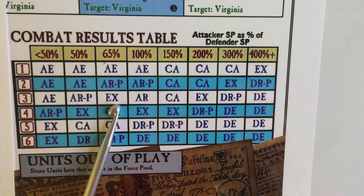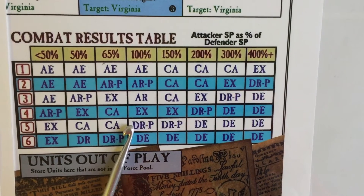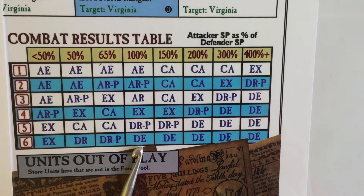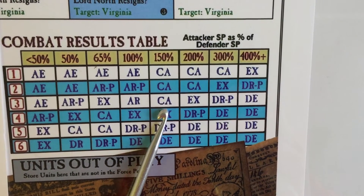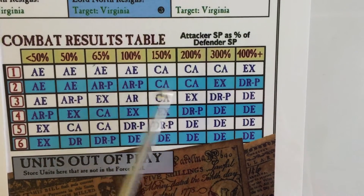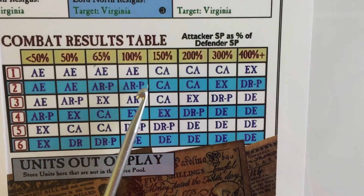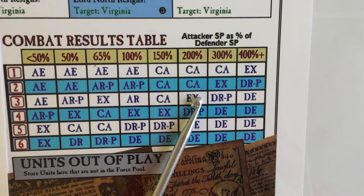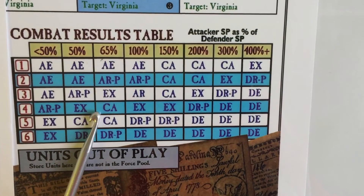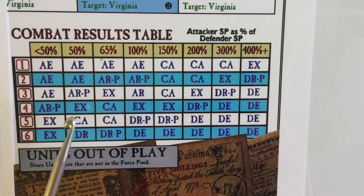EX stands for exchange — common to many war games with this type of CRT — meaning both sides take losses according to specific rules. The DE result means the defender is eliminated. CA stands for counter-attack: in this game, the attacker and the defender switch sides, so the defender becomes the attacker in the next round. When you start to understand what these values mean, you can see how CRTs really do model the dynamics of actual conflict.